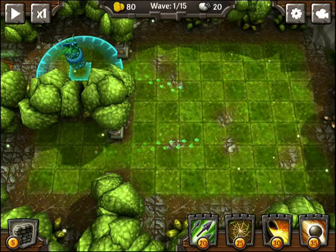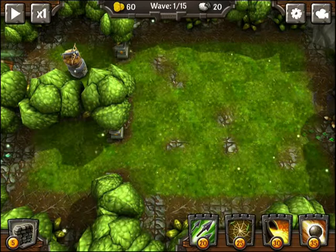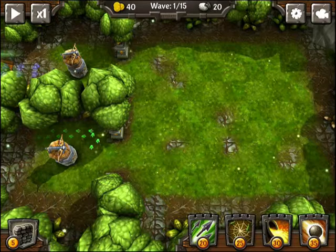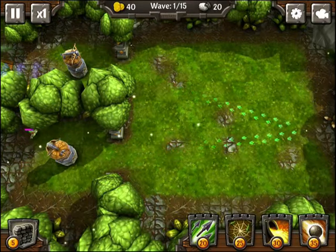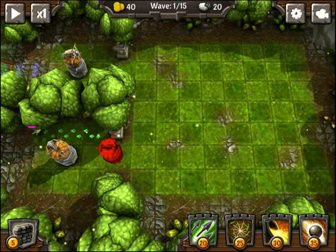So you simply drag and drop your towers like so, and we can see the path that they're going to come in — it's shown on the map by the little green arrows. So they're coming in like this, and we want to defend them the best way we can.